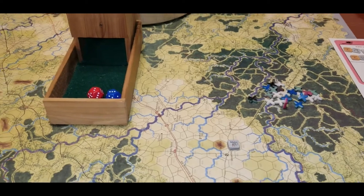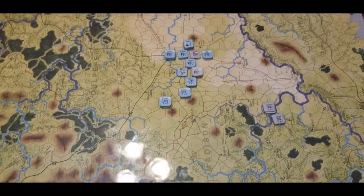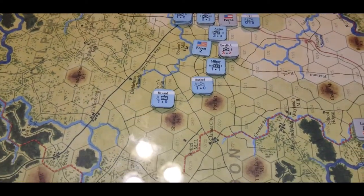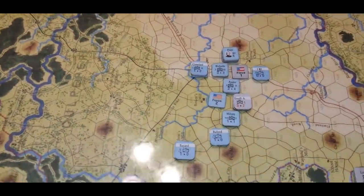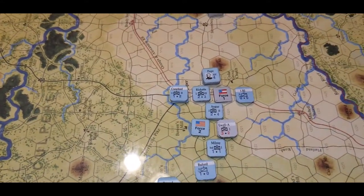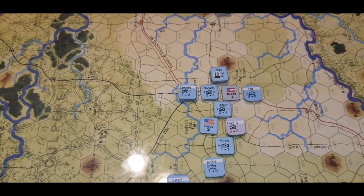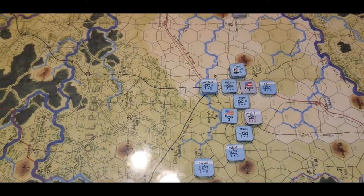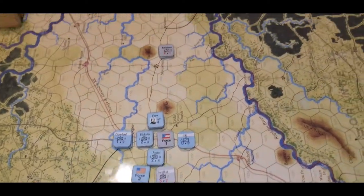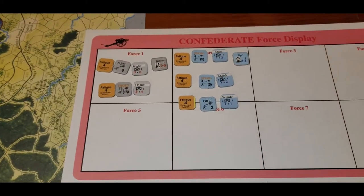Back to Stonewall Jackson's Way — we just finished the August 9th turn. What a nightmare of dice rolls it was. We pushed up here with Jackson — we had Ewell, Hill, and Winder — and we thought we'd get into the fight and drive Second Corps out of the way. But Pope and his boys put up a heck of a fight and just stalled Jackson; two of the divisions stalled him straight out in front of Culpeper. As it sits right now, about 75% of the troops are exhausted, and even over on the card we have fatigue level 4s.